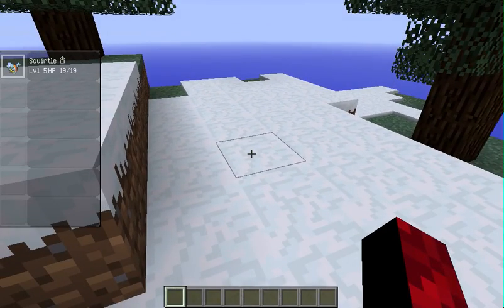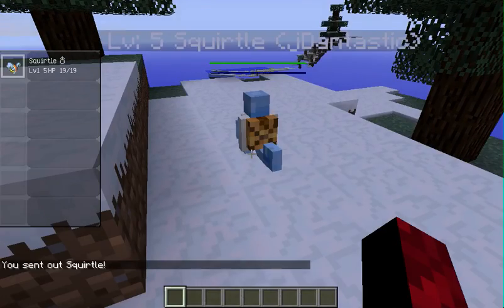I'm going to show you the awesome feature of Pixelmon. When you press P, it does this — there he is, my little Squirtle.